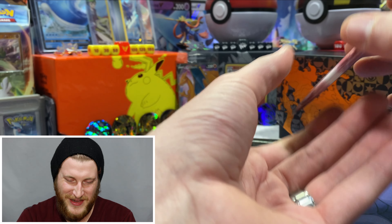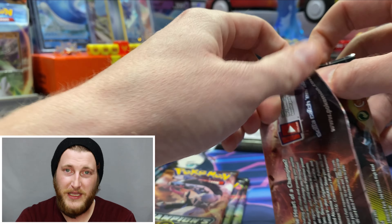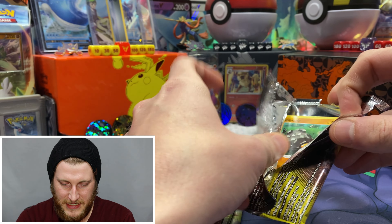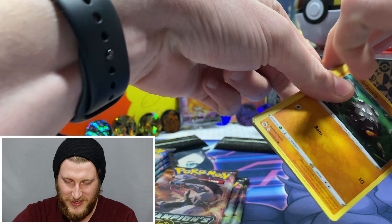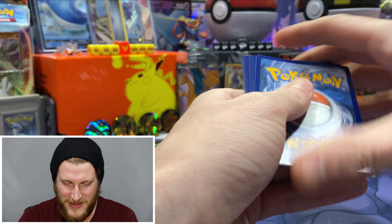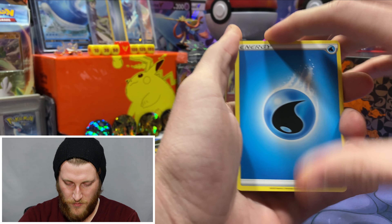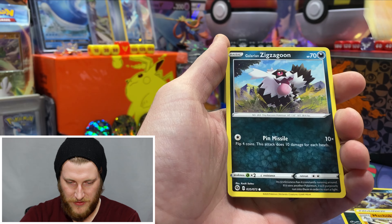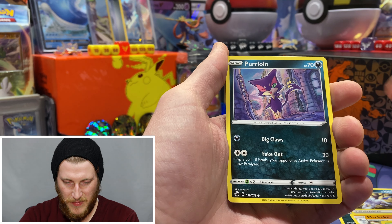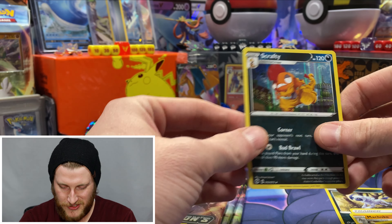Nothing too exciting there — I've got a few Professor's Research holos already. Hopefully we can get a card we need in this set. That pack was tough to open, they glued that one extra tight — hopefully that means some good luck. Pack two: water energy, Absol, Rotom Bike, Machoke, Rolycoly, Galarian Zigzagoon, Weedle, Purrloin, Poké Ball, Rolycoly, and a Scrafty holo.